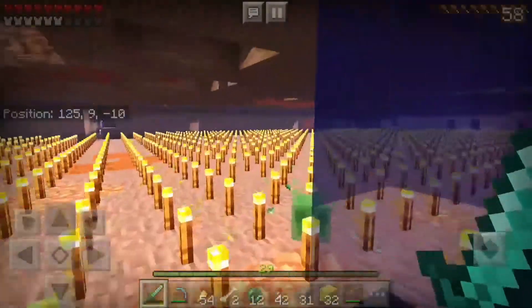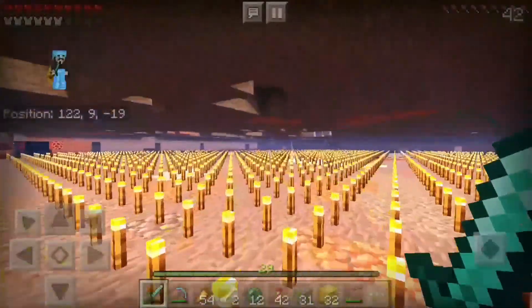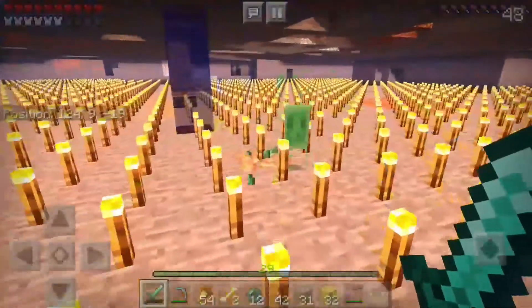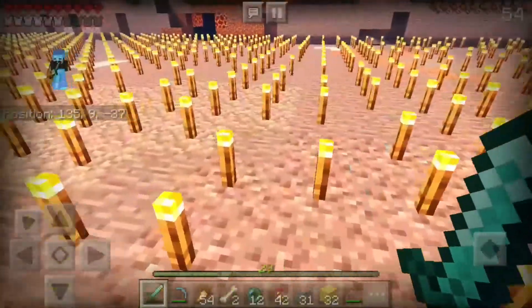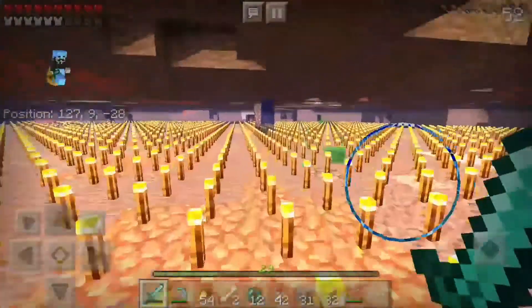This is my mining area, and you can tell there's a lot of torches. I do that because slimes can spawn in any light level, and I don't want slimes — I want maximum efficiency for my mob farm that's actually working.